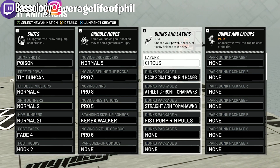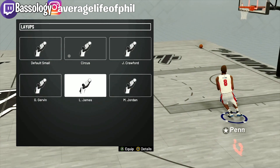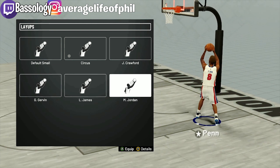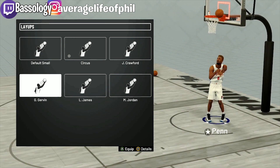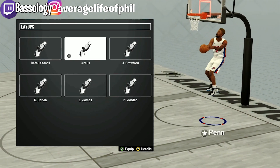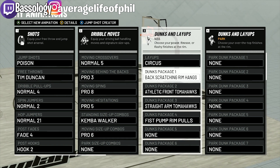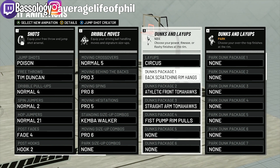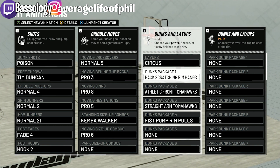Now these dunks are for MyCareer only. I change them from time to time — sometimes I go with Jordan, but never put Jordan on in the park because he gets blocked. He has some crazy layups. Sometimes I do Gervin, but the one where he flicks it back to the backboard can get blocked. For the contact dunk posterizer challenge, I think the cap is 20 — I've never gotten over 20.